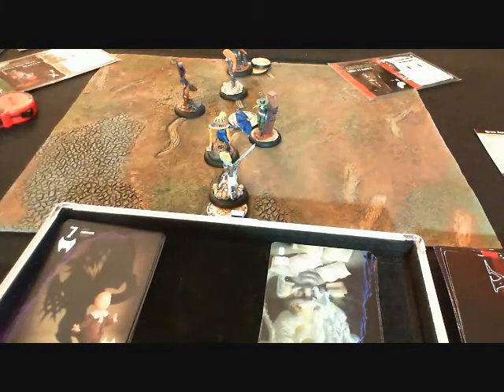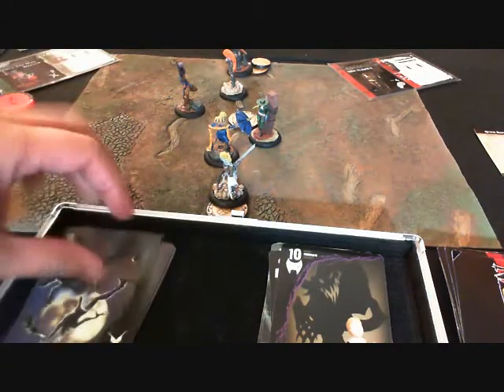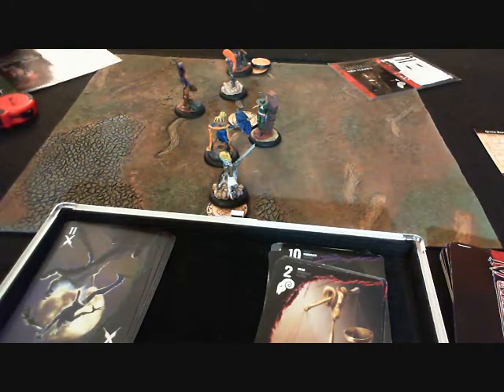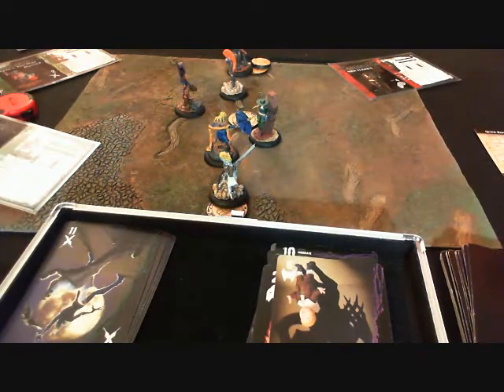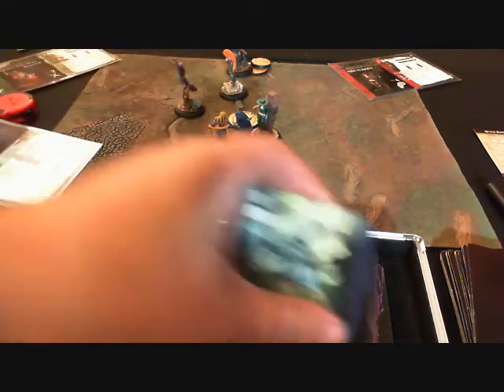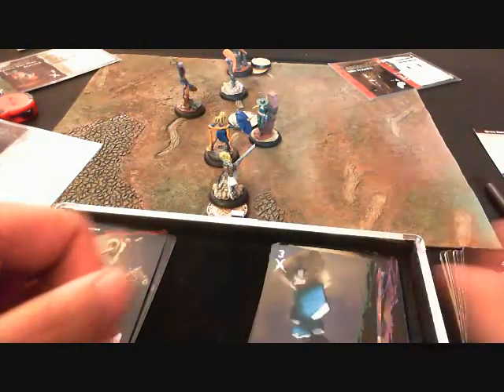Lady Justice goes with the Judge first. The Judge performs a two-action Flurry — discarding one card to make three melee strikes on the Rotten Bell. First strike: sixteen to fourteen — minus two, weak damage — three wounds to the Rotten Bell. Second strike: twelve to the Bell's thirteen, Judge cheats up to sixteen. Hard to Wound minus one plus Hard to Wound — three cards, take lowest — three damage again, killing the Rotten Bell.